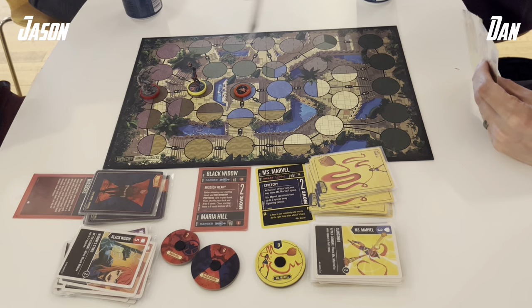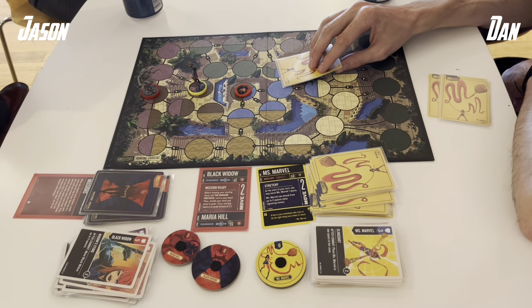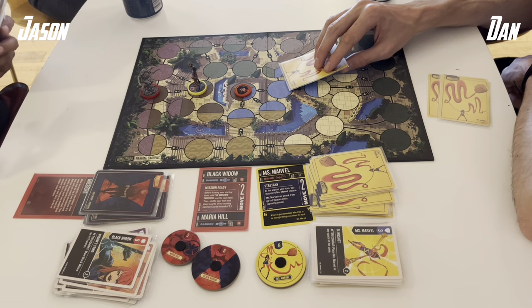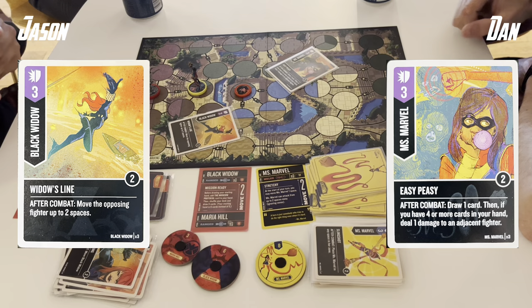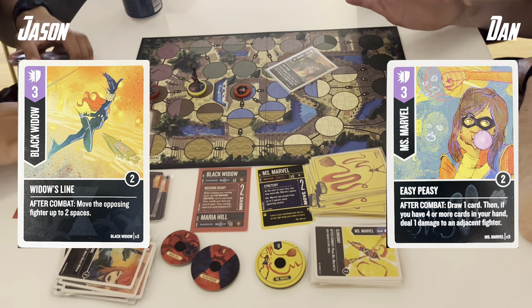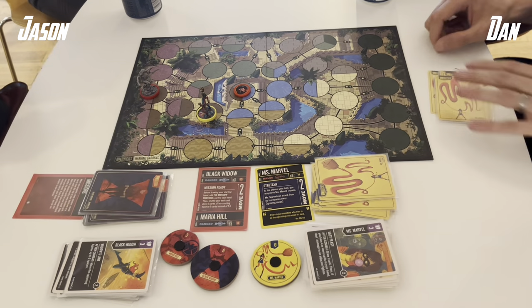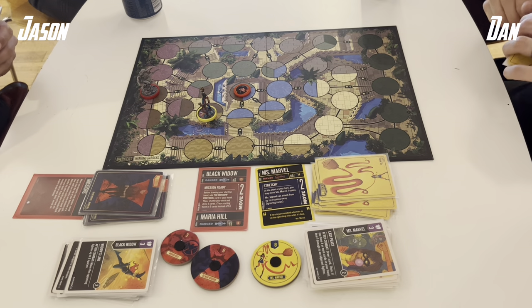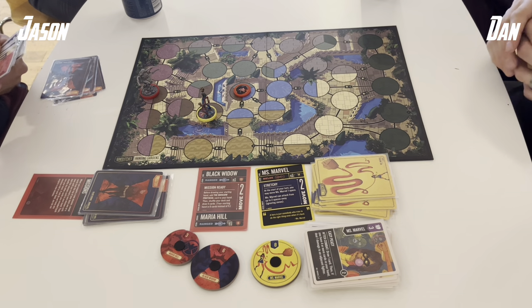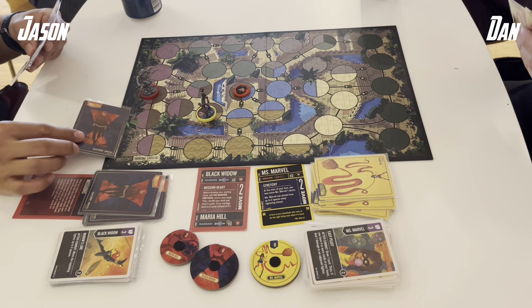Ms. Marvel will hop, take a maneuver, and attack from the low ground — we're in equal zone spaces, so it can't be Embiggen. It's an Easy Peasy into a Widow's Line, so no damage done. My trigger moves first; I move Ms. Marvel away and don't take the 1 damage from Easy Peasy. It would mean I'd have a follow-up attack with a plus 1, but it would be trading damage — and at this point Ms. Marvel is up health-wise. Maria will take a shot from the high ground: Acting Director of S.H.I.E.L.D. into a Feint. Dan chose to take the 2 damage in order to not let me recur a scheme.